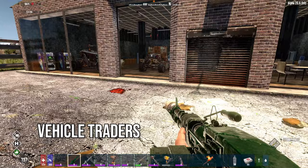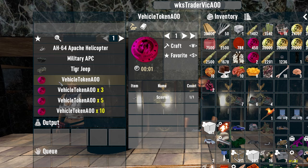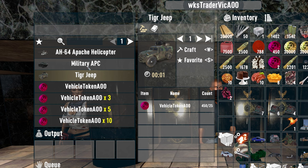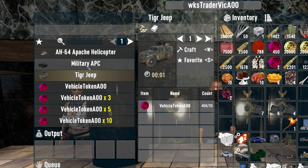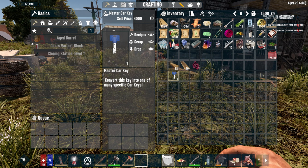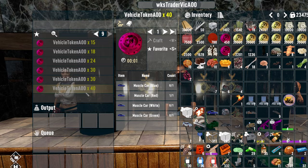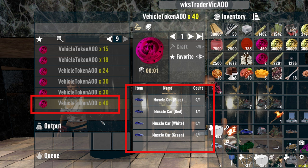There are a few vehicle traders on the map, easily recognized by the many vehicles in the yard area. Vic is the trader and he allows you to trade vehicles for tokens. As you unlock vehicles you can take them to Vic, trade them for tokens and use those tokens to purchase other cars, bikes and an Apache helicopter. The Tiger Jeep also comes with a mounted gun. If you find a master key you can click the recipe button and convert it into a specific vehicle. Some vehicles come in collections like the muscle cars — red, blue, green and white. Collect all four and return them to Vic for a lot more tokens than just one vehicle would be worth.